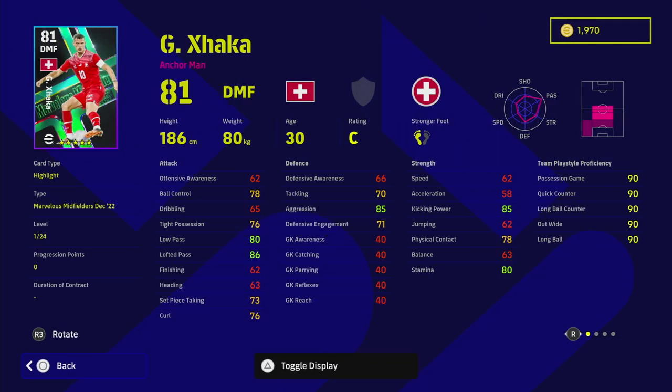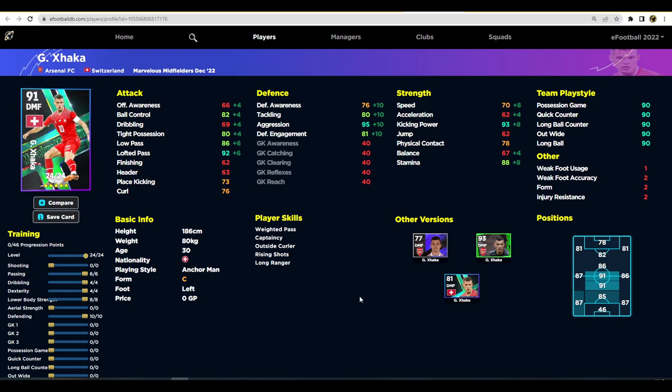Xhaka has standard form but he's got a load of player skills including one touch pass, and he trains up to be an absolute monster on eFootballDB. You want to highlight his defense and really boost that, while his passing doesn't need too much work. The dribbling is fine — tight possession and ball control is all you need since you're not running the pitch with him. I do think unwavering form would have been really good on this card, which is a pity.